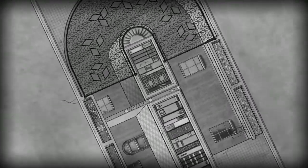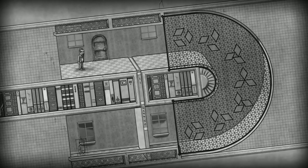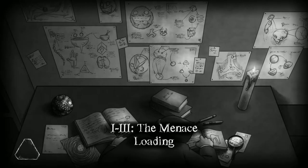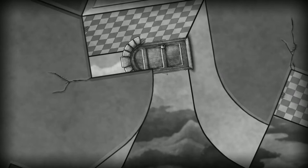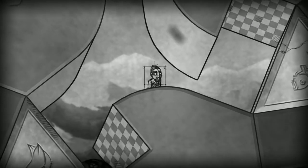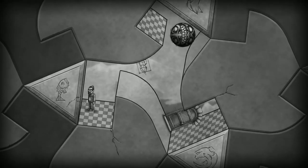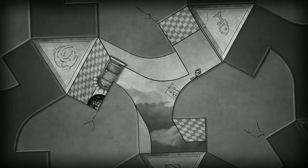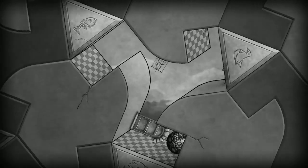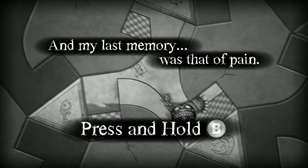There's slight music in the background with violins - very nice. There's a creepy-looking ball on the left. This level is called 'The Menace' - it must be because of this ball. My character doesn't look very happy. I wonder if I can't touch the ball or I will die. I have a feeling I shouldn't touch this ball. I died - my last memory was pain, and the prompt says 'hold B' to rewind.